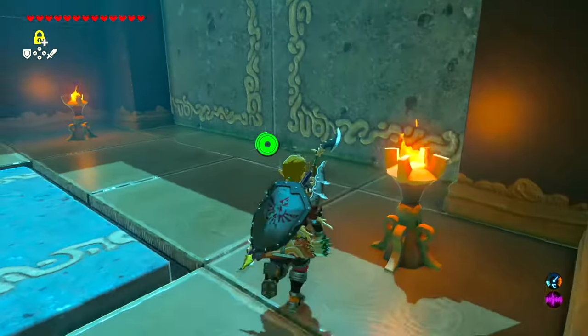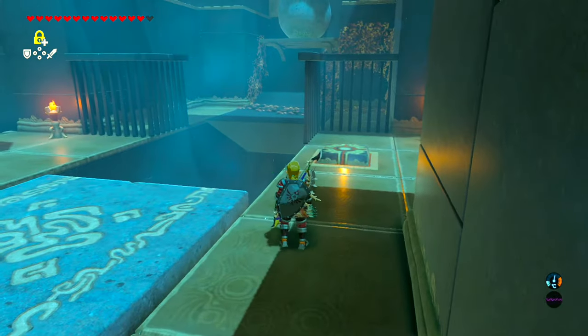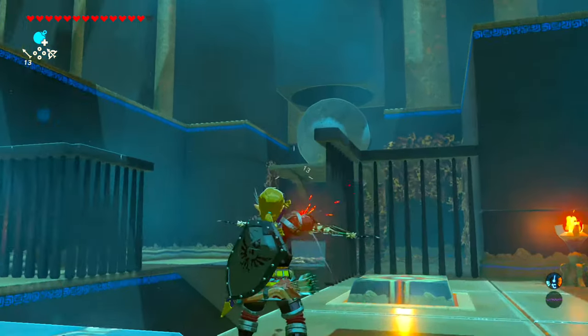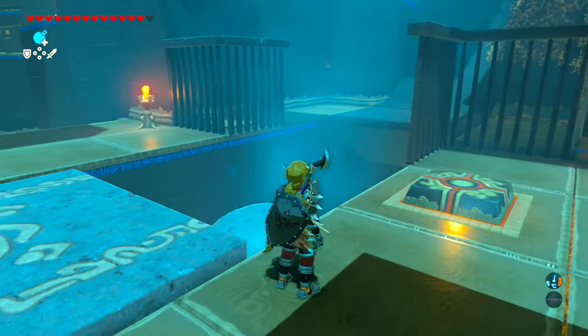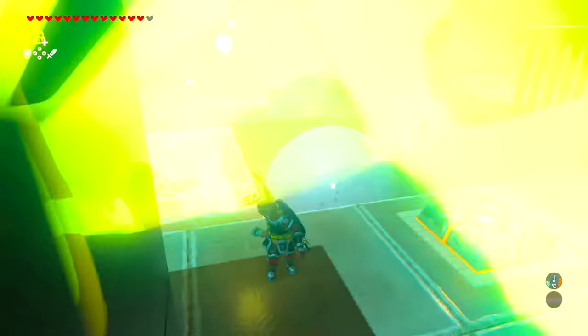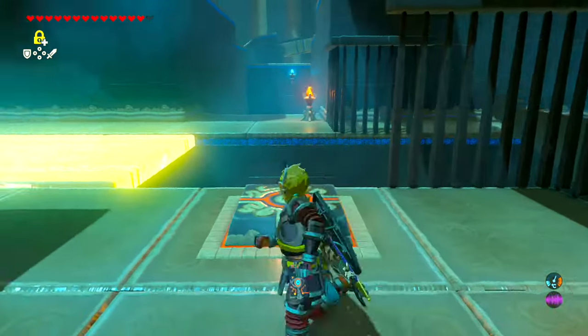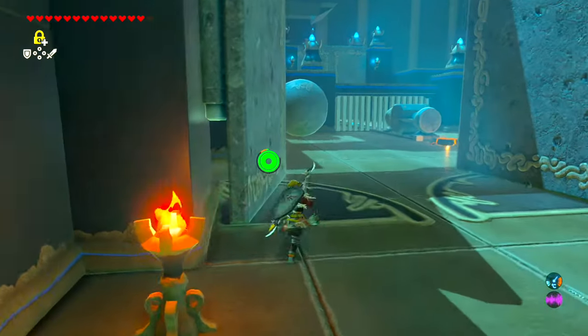This next one requires a little bit of timing. We're going to make our way around first because we want to save the cooldown on our Stasis. You can use whatever method you wish to release the boulder. Then we need to get Stasis on the platform and press the switch, which will lift the platform to allow the boulder to jump on over, giving us access to this area.